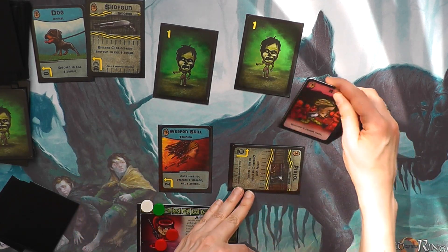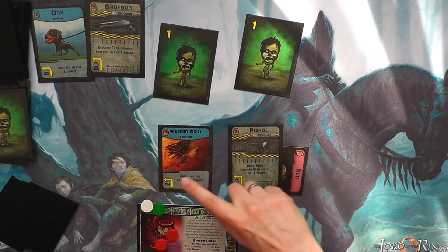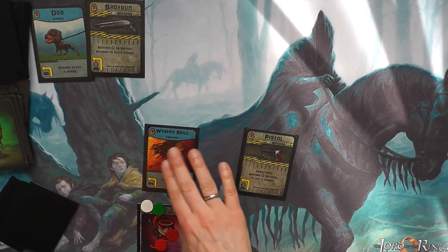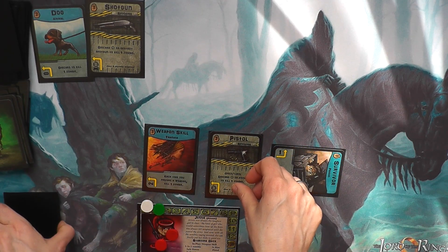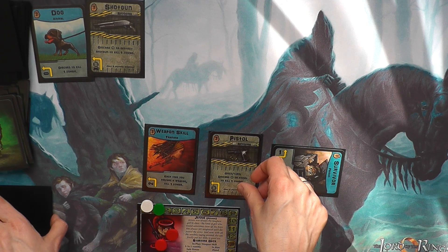We're going to play the pistol and activate it, thus killing one zombie. Then we're going to shoot, thus killing the other zombie. Then we're going to lay down a survivor.